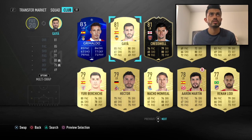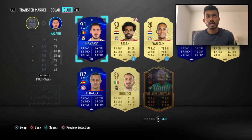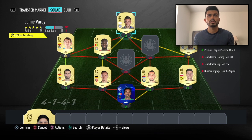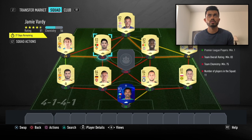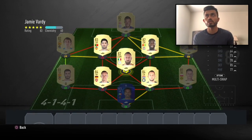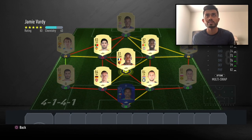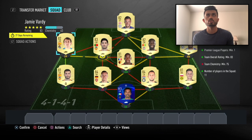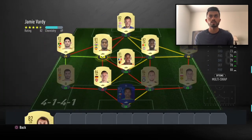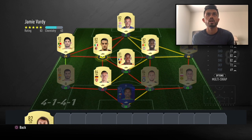We could use Gaya, which gives us 79 rating. We're at 81 rating right now. We need chemistry — 82 works, 81 works too. We could use this guy or another 81. We need an 82-rated card. We need chemistry now — looks like we need to go to the transfer list and buy someone.